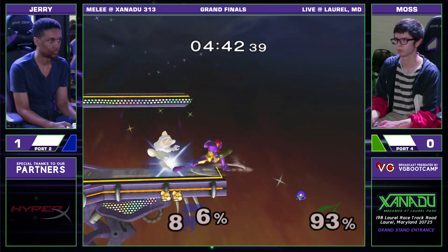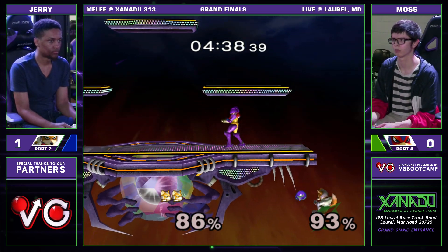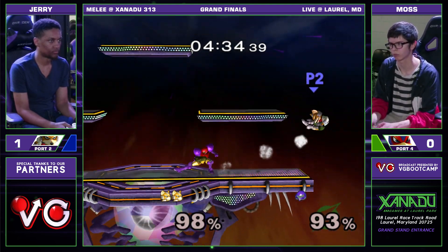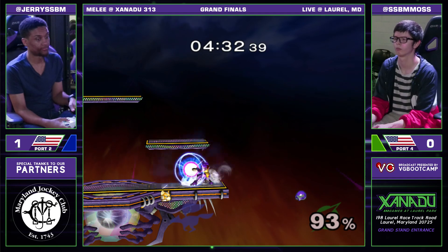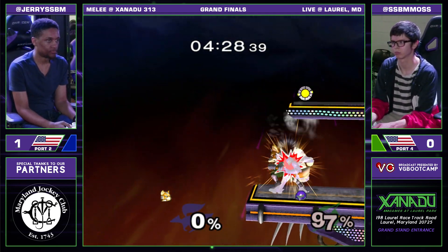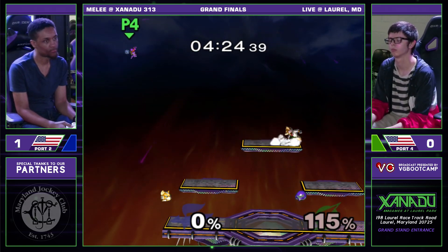Moss is really trying to hang on to this stock and take this game. He's gone for that up tilt edgeguard a couple times — it's just a huge hurtbox that lasts for a while, so it covers a lot. And that's going to be game two to Jerry.